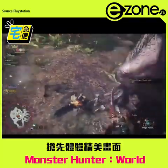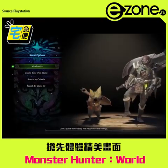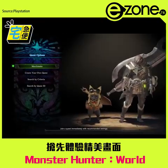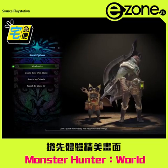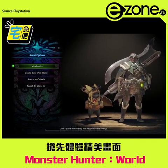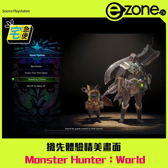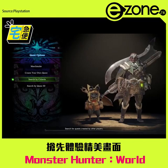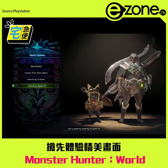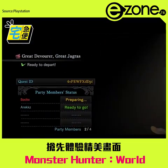If you plan to play online with others, then you have a few options. Don't have a hunting party? Then dive right in to the matchmaking option. Perhaps you want to set up a lobby for others to join so you can lead the charge? Then create your own quest! If you want a little more control, you can search by criteria. And if you want to join your friend's lobby, you can search by ID — the ID can be found up here at the top of the lobby in yellow.